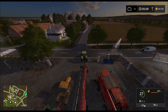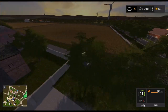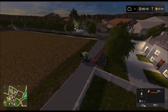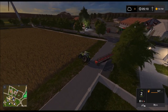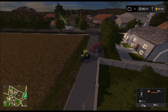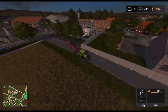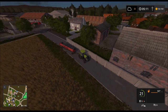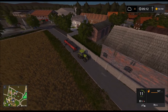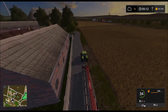Mit dem Valtra. Da stellen wir jetzt erstmal das Mähwerk hin. Das hängt auf dem Zaun – passiert. Ich wollte das eigentlich so hinstellen, dass wir gleich starten können. Wir fahren rückwärts, drehen um und stellen das Mähwerk so hin, dass es auch passt.